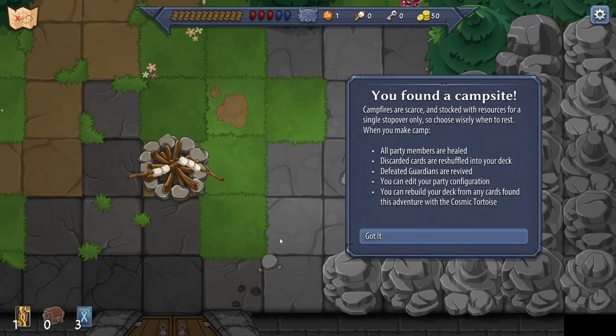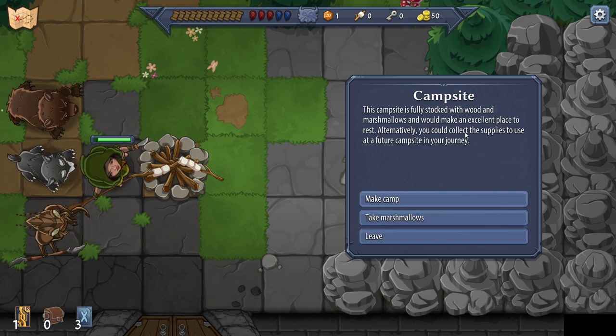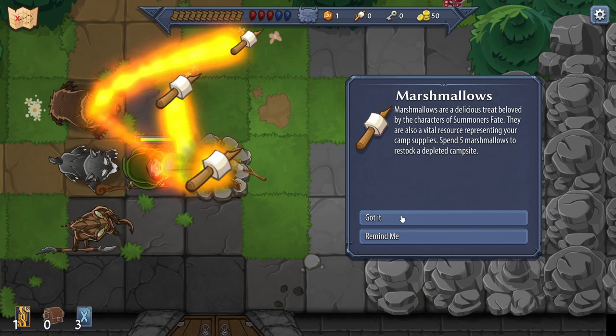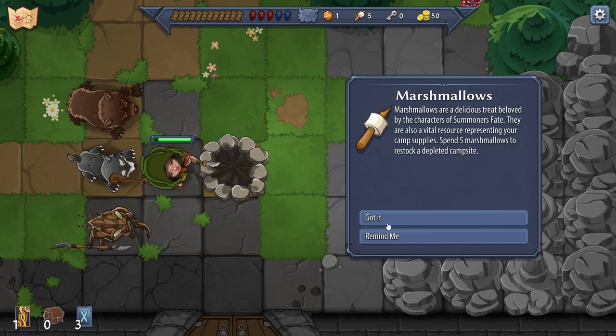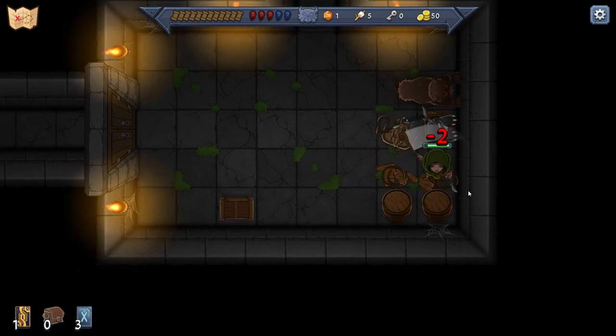You found a campsite. Campfires are scarce and stocked with resources for a single stopover only — choose wisely when to rest. When you make camp, all party members are healed, discarded cards are reshuffled into your deck, defeated guardians are revived, you can edit your party configuration, and you can rebuild your deck with the Cosmic Tortoise. The campsite is stocked with wood and marshmallows — you can rest or collect supplies for future campsites. Marshmallows are like a tent resource in other games — five marshmallows to restock a depleted campsite.